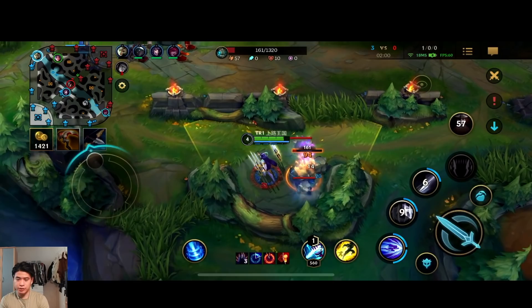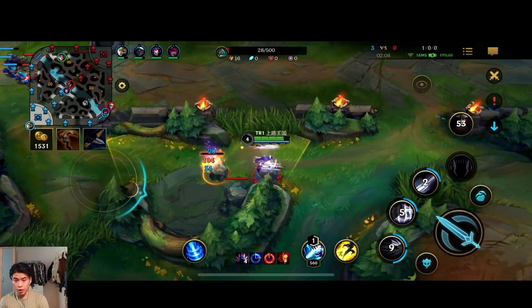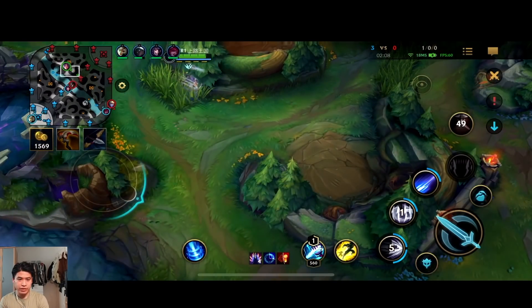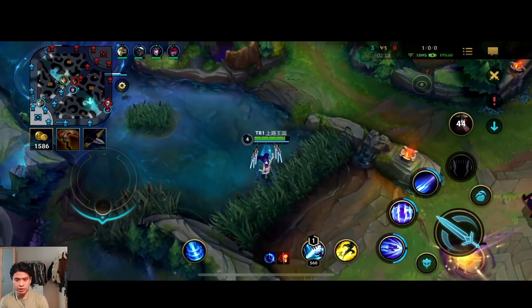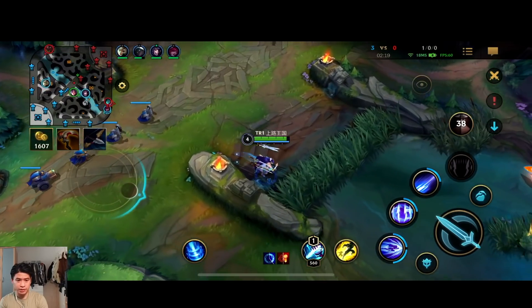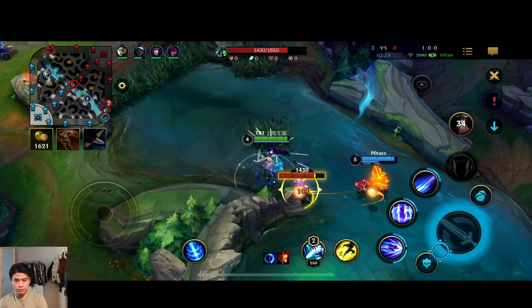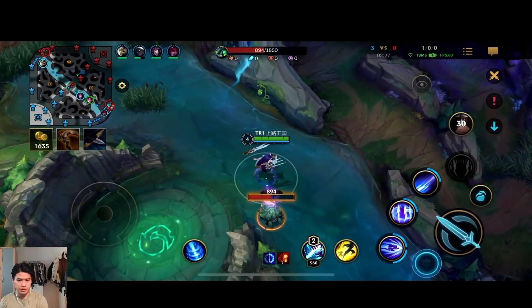If you want to learn Irelia, I've made a few guides for her both in top lane and in the jungle. The main thing you need to know is that you can mark the opponent with the third ability and your ultimate. Whenever you proc a mark onto someone you can use the first ability to dash onto that opponent, and thanks to the mark you can dash again. The second ability does not apply a mark — it's just the third ability and the ultimate.